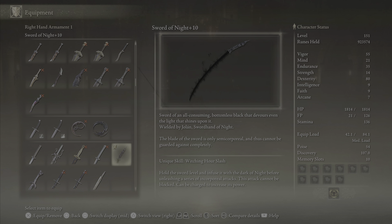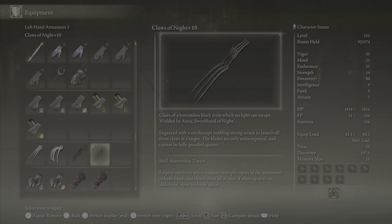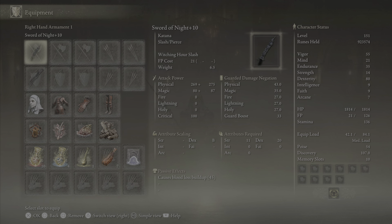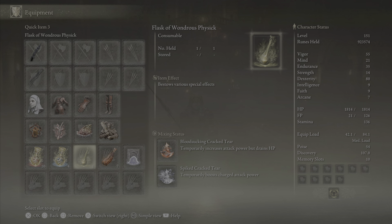The sword allows quite a bit of damage to go through the shield, and even while taking damage yourself, you'll most likely deal more than you receive. The Claws of Night work much the same way — they do significant damage and are also semi-corporeal. Both weapons scale B with dexterity, which is why we're going all in on dexterity for this build.